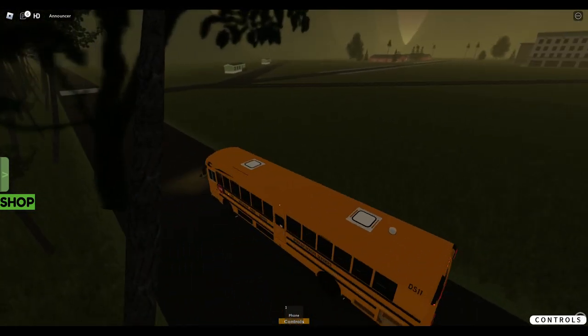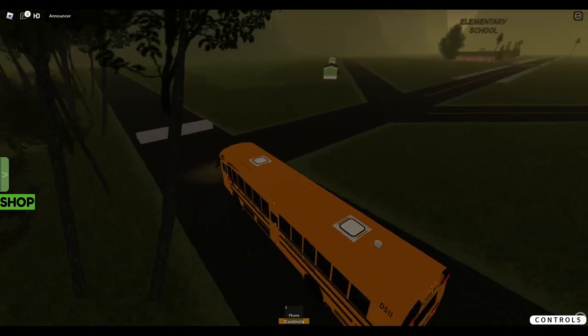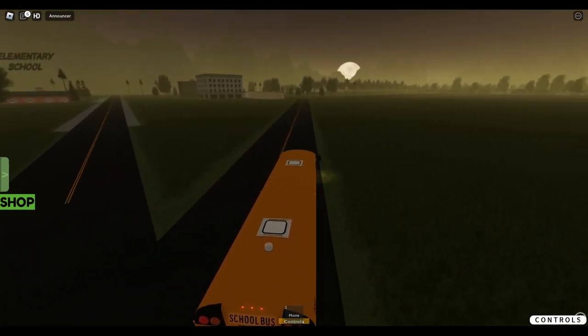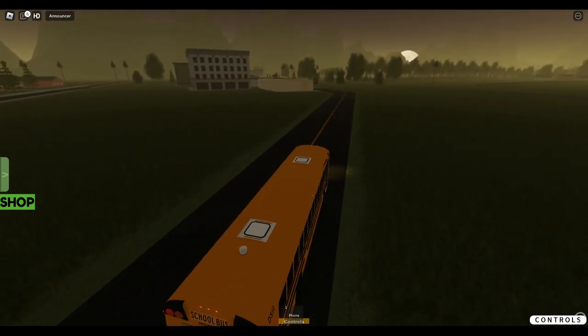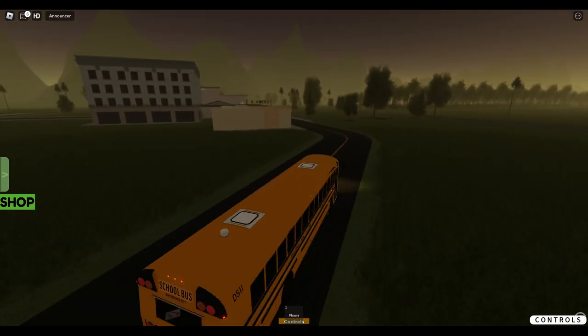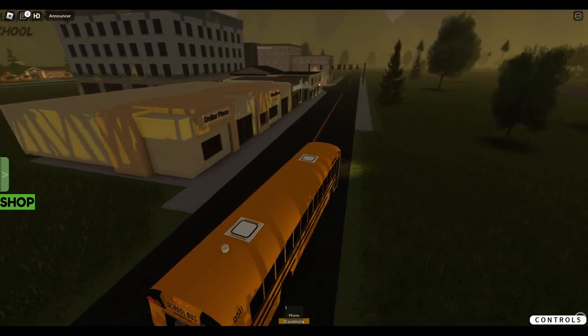I've got a few trailer homes over here — nothing too fancy. We're going to go this way right here. There's the elementary school. From what I've heard, that elementary school has been used quite a bit, though I've never seen it before. We got this little area over here which is kind of like a city area — I thought it was a ghetto area, but it's not.